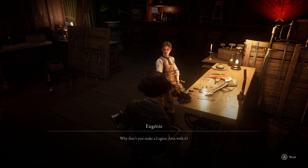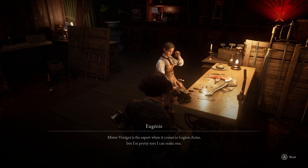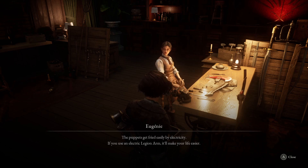Make a Legion arm with it. Mr. Vennini is the expert when it comes to Legion arms, but I'm pretty sure I can make one. The puppets get fried easily by electricity. If you use an electric Legion arm, it'll make your life easier.